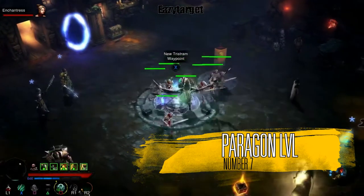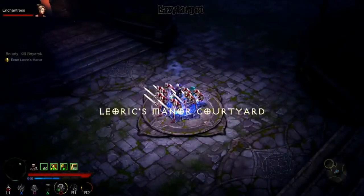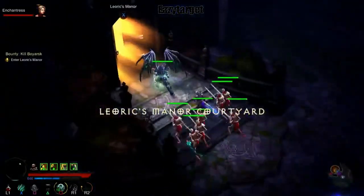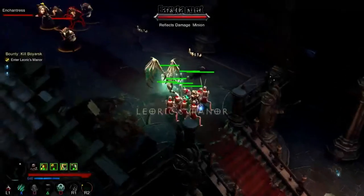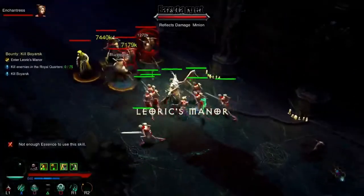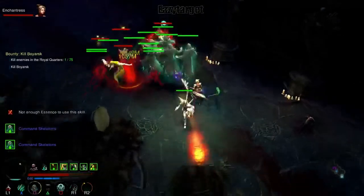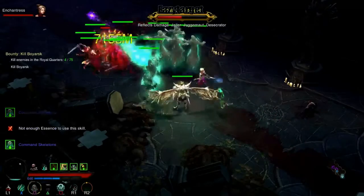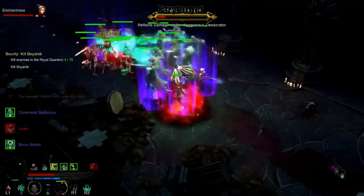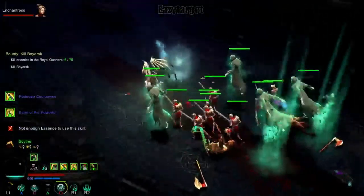The last thing I have is paragon level on the leaderboards. It'd be nice to see what paragon level someone is at so you know your competition. If you're looking at someone at 1000 paragon versus your 2000 paragon, that makes sense. But if you don't know their paragon and you're at 200 wondering why you can't match their greater rift level, it's because they're 800 paragons ahead of you.